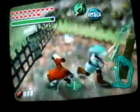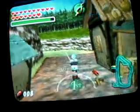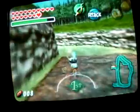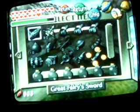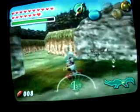You cannot get on Epona — as you can see, you're way too big. You can use any of his moves and go anywhere you like. You cannot use any items. You cannot transform back into any of the masks, sadly. No arrows. But you can use bottles.